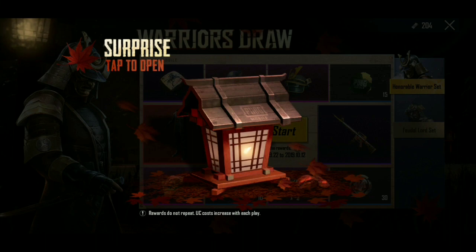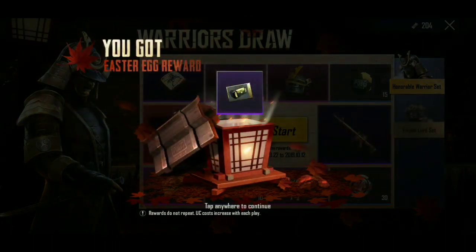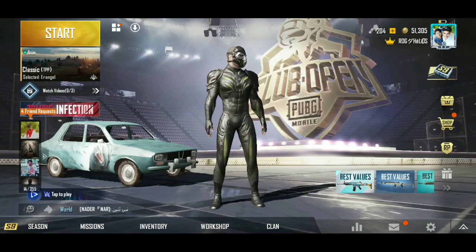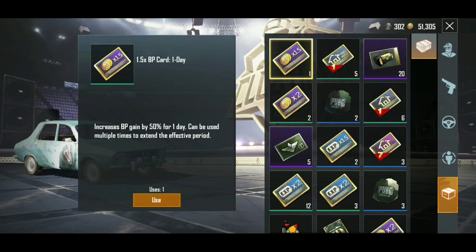I am going to show you the surprise tab to open. When we click on this surprise tab, you get an Easter egg reward — that is the premium coupon reward. I am going to show you the inventory of this coupon.